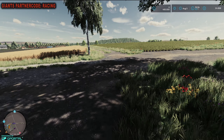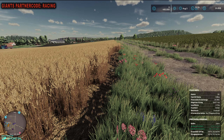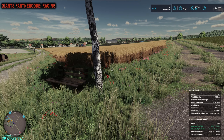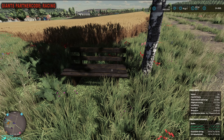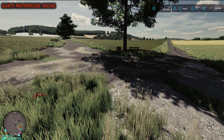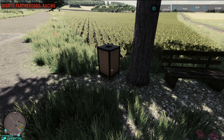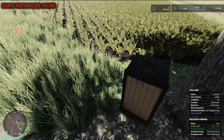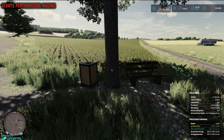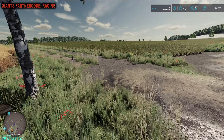Hier ist so eine prädestinierte Kurve, wo dann manche Leute nicht so aufpassen und gerne irgendwie durch mein Feld durchfahren. Deshalb habe ich jetzt hier mal eine schöne Birke hingepflanzt und eine kleine Bank. Und schaut mal da drüben – der Nachbar hat es auch gemacht. Der hat sogar noch einen Mülleimer dazugestellt. Und dann hoffe ich doch, dass hier niemand mehr durch mein Feld durchfährt.